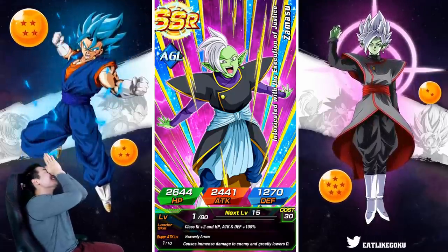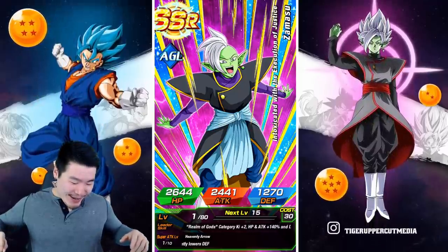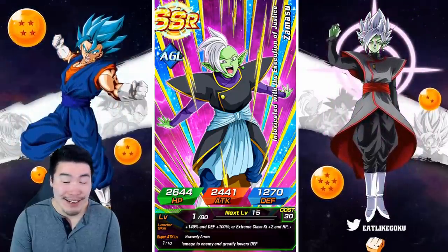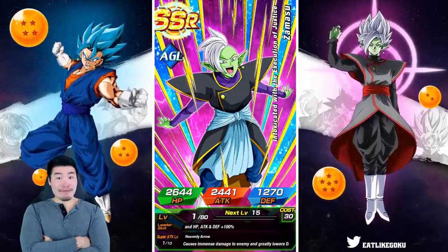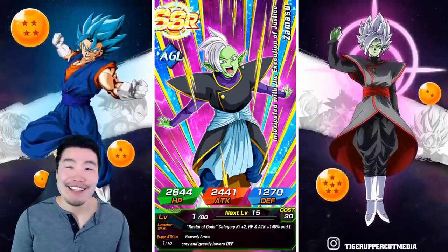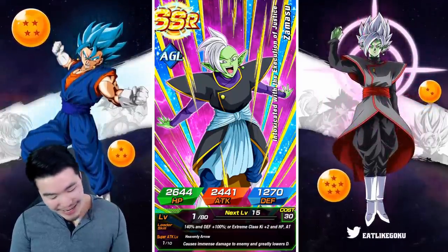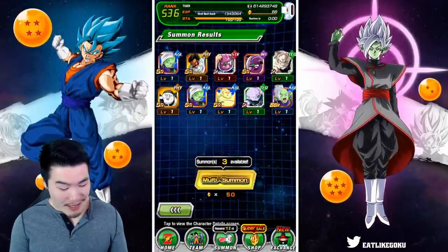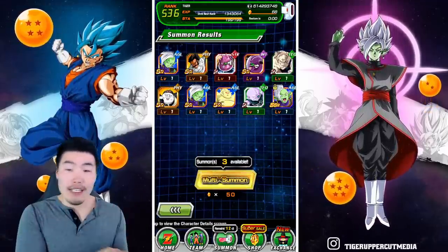Oh my God. Oh my God. This is a Zamasu banner! This is a Zamasu banner! Oh my goodness. That's crazy, yo. That's crazy. All right — we got a dupe in our Zamasu! There we go, that is a one-dupe Zamasu right there. Let's lock this one and feed the dupe into him.